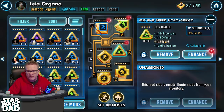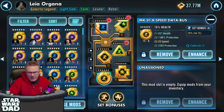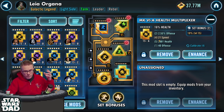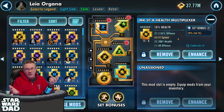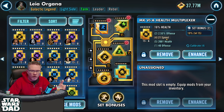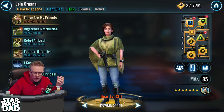Looking at my Galactic Legend Leia here — she's got 32 speed, 24 speed, health is what you really want on her, 21 speed. I'd like to get a better mod there if I could, since it's only rolled four times: 25, 26, and 22. This is a complete character — I could step up and get another speed mod rolled. Speed is king. I could work on a better health mod for Leia Organa, but it's a pretty good mod, so I'm good. I don't need to work on her.